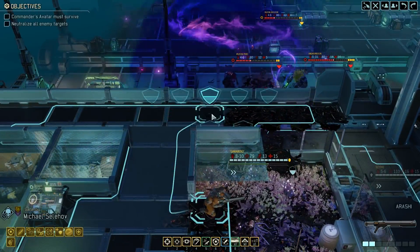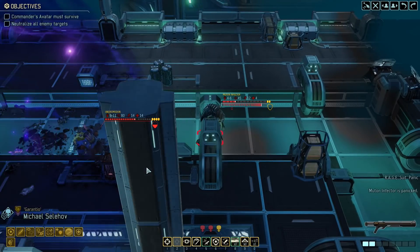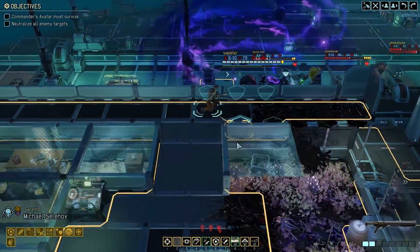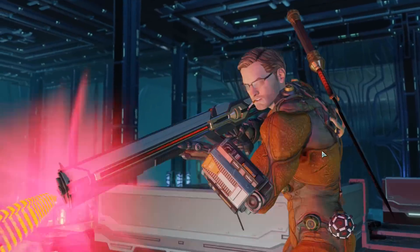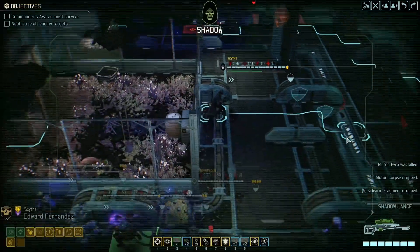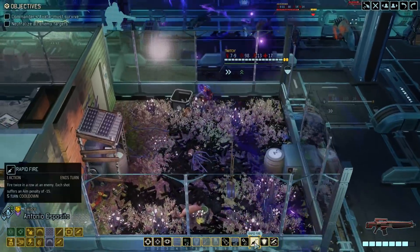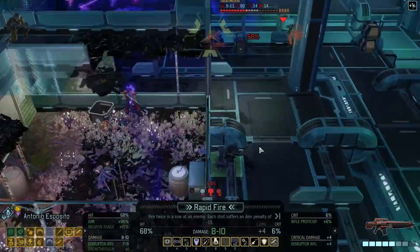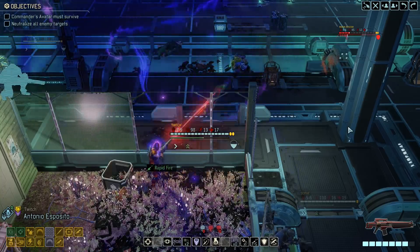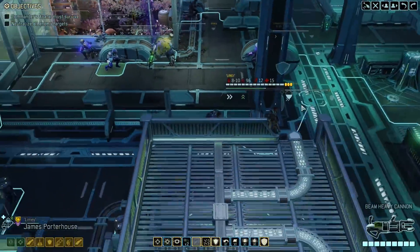It will do tons of damage to the other three. First Michael - we can move a little bit closer, that will give us a pretty good chance to hit. Nice, and one mutant will panic because of the rage suit, and it will shoot the other mutant. 74% chance to kill that one. Good enough. Now the Andromedon - let's see if we can kill it. We could use rapid fire, especially since we'll also get holo targeting. Let's do that. It's down. The second shot was 83%.